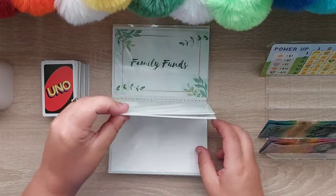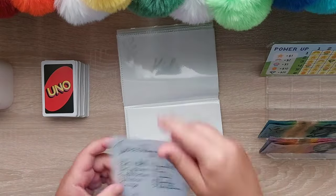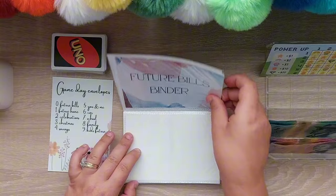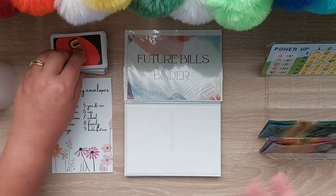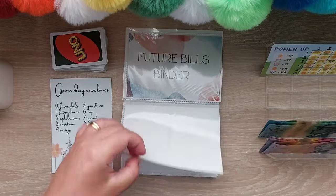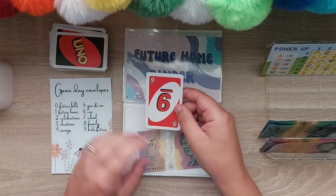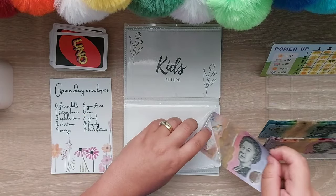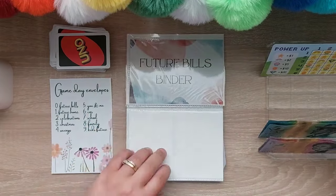So these are our categories. I've pulled out all the plus twos and plus fours because we haven't got a lot of money to go — we've just got numbers. One is future home, nine is kids future, and zero is future bills.